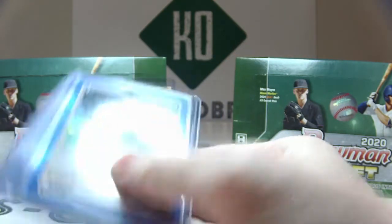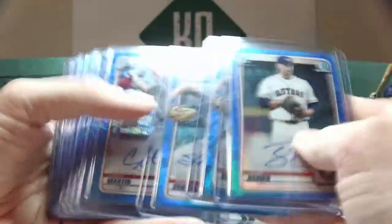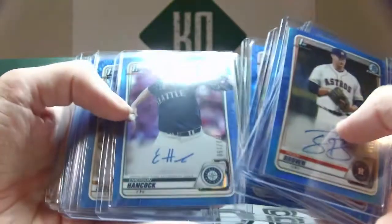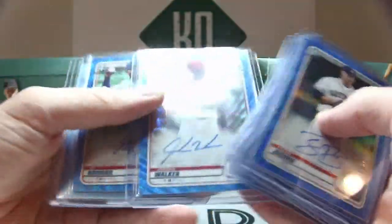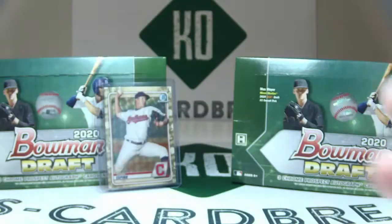Out of 150 now — I believe the blues and the blue waves are all mixed in, chromes and the waves. We have Tyler Brown, Shane Johan (twice, one for each version), Casey Martin, Petey Halpin, Holden Powell, Emerson Hancock, Tyler Soderstrom again, Jordan Walker, Ed Howard, and Austin Hendrick. Blue Wave Refractor Parallel Redemptions — pretty nice ones there.